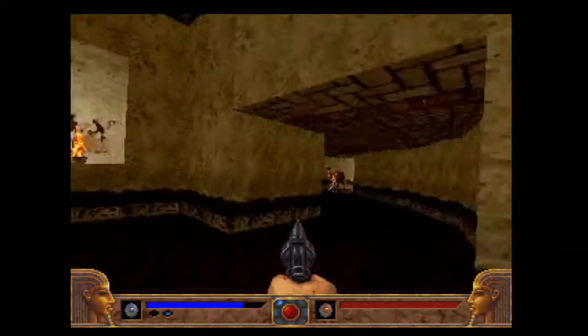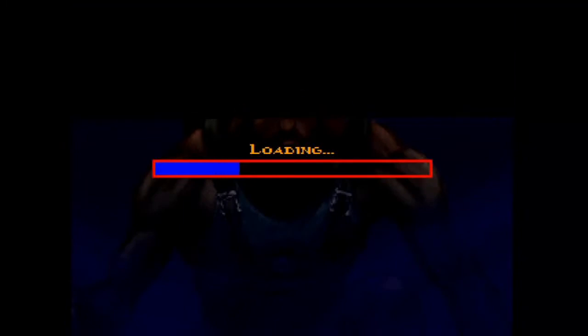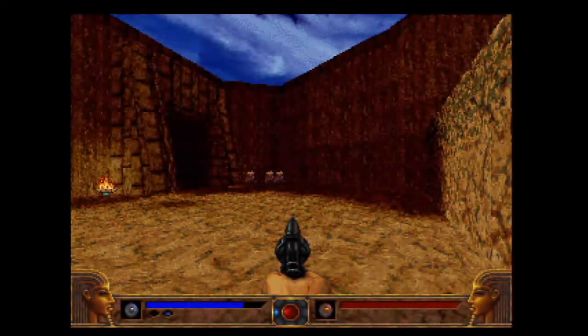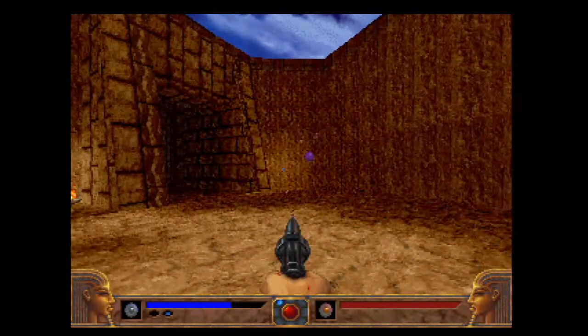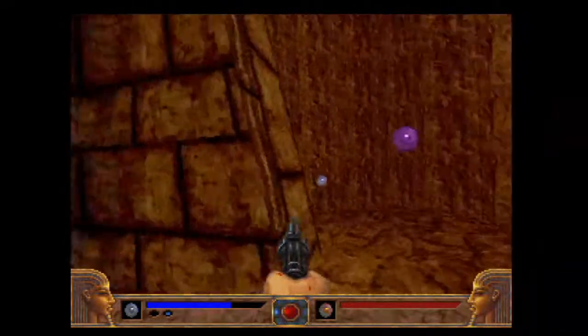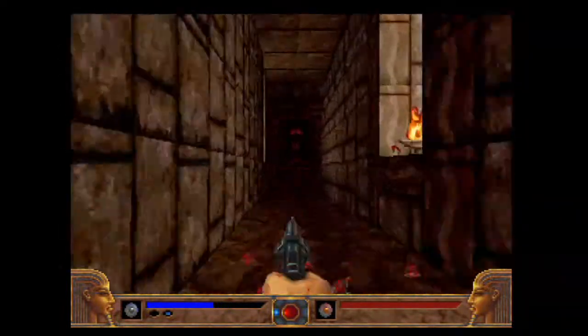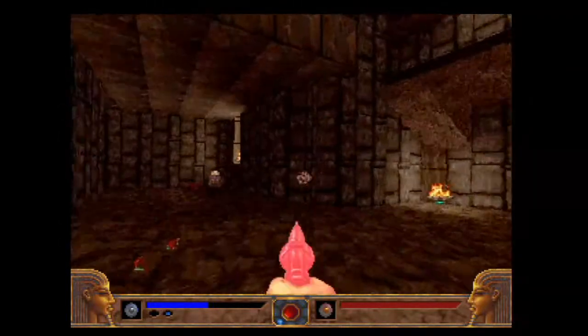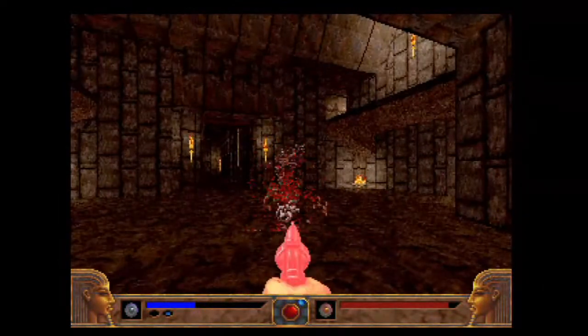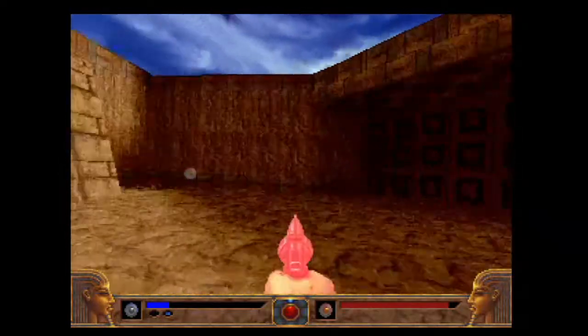Well, our work is cut out for us. The Doom sound effect makes sense — the monster voices from Doom came from camels. So here we are in good old Karnak. There's the camel that we rode here. This purple sphere is a weapon power-up.